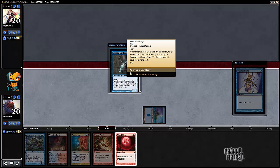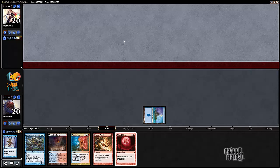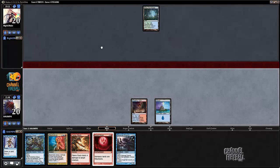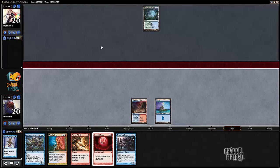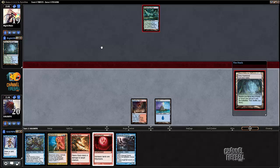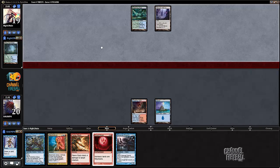Blood Moon — I'm going to bottom both. I want lands very badly. We also won't fetch because we put two spells on the bottom; we don't want to thin out the deck. We want to maximize our potential to draw land next turn.